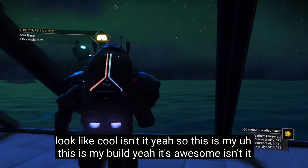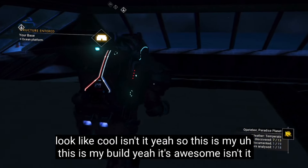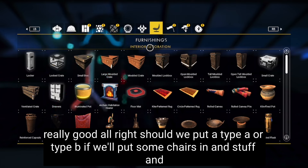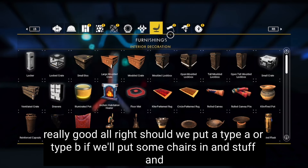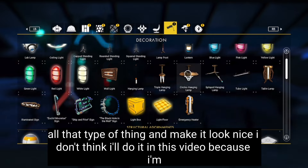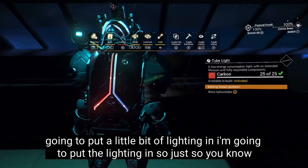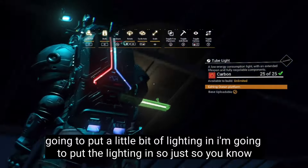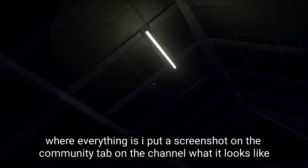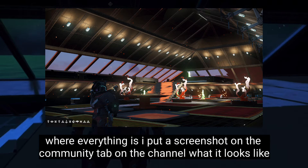This is what it's going to look like — cool, isn't it. This is my build — it's awesome. We'll put some chairs in and stuff and make it look nice. I don't think I'll do it in this video, so I'm going to put a little bit of lighting in. I've got to put the lighting in, just so you know where everything is. I've got to put a screenshot on the community tab on the channel of what it looks like.